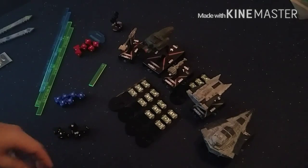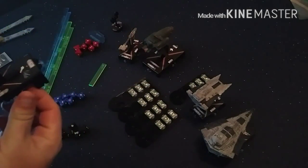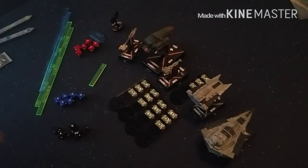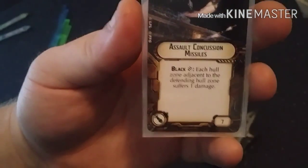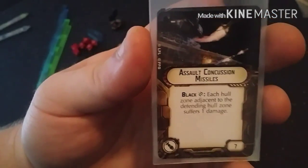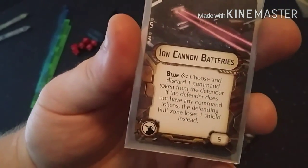For ones like Overload Pulse, which I'll go into later — after you've spent your defense tokens the critical effect is selected. Cards that have black and the critical symbol, like ACMs here, means it's a critical effect — it's looking for a critical icon on that color dice. Like here's Ion Cannon Batteries — blue critical.